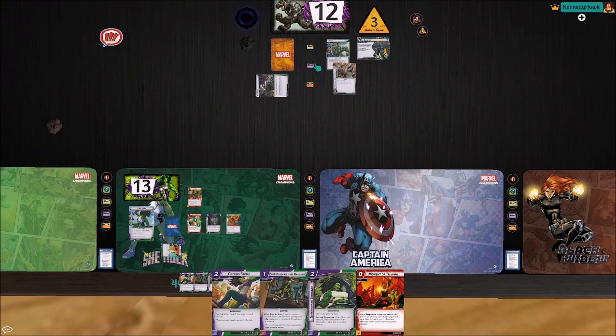He gets a threat and comes swinging at us for four. We don't have a counterattack out, so we won't defend this turn — we'll just take four, five. We get one encounter card, and it's another Quickstrike Ancient Warrior. This is just beautifully annoying.